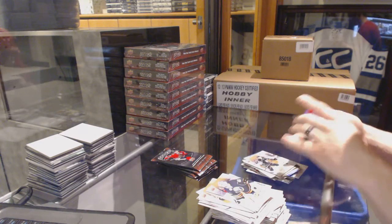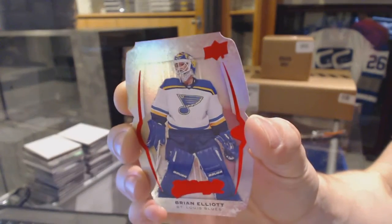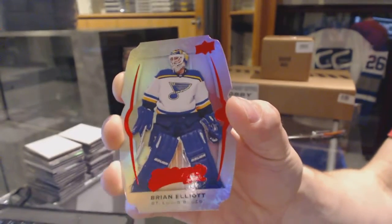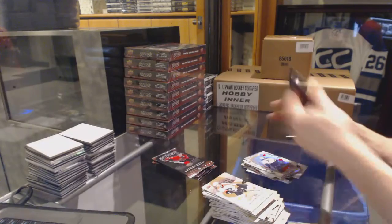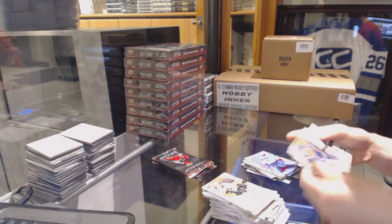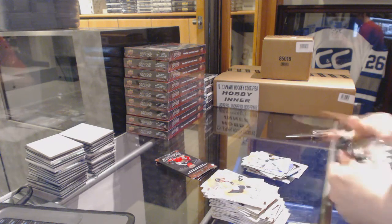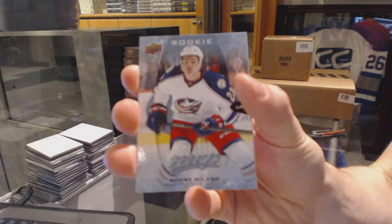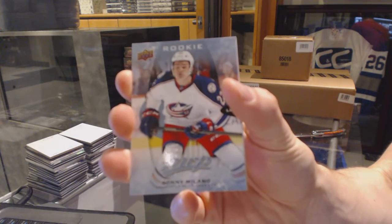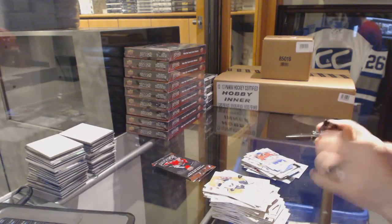Puzzle for the Kings, Tyler Tafulli. And we've got a Level 2 Gold die-cut for the St. Louis Blues, Brian Elliott. Puzzle for the Sharks, Martin Jones. Rookie for the Columbus Blue Jackets, Sonny Milano. And a silver for the Canadiens, P.K. Subban.